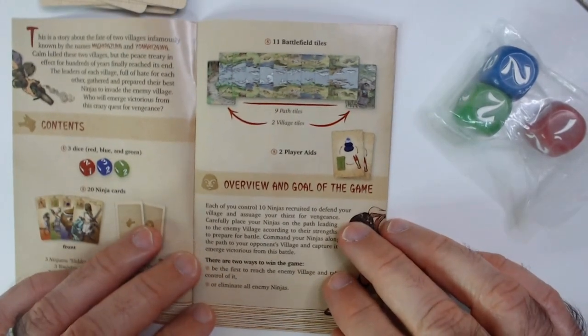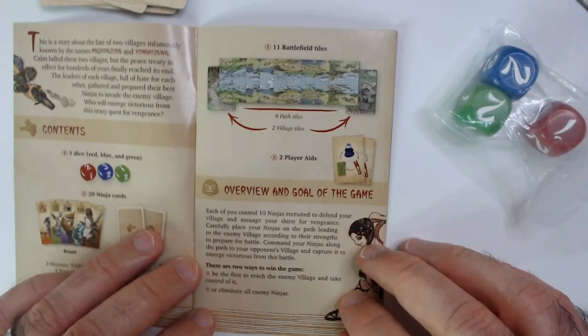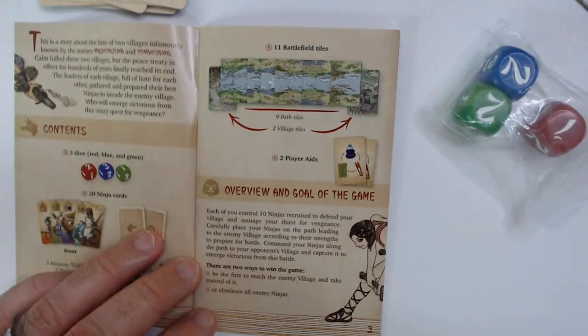All right — overview, goal of the game: each of you control 10 ninjas recruited to defend your village and satisfy your thirst for vengeance.